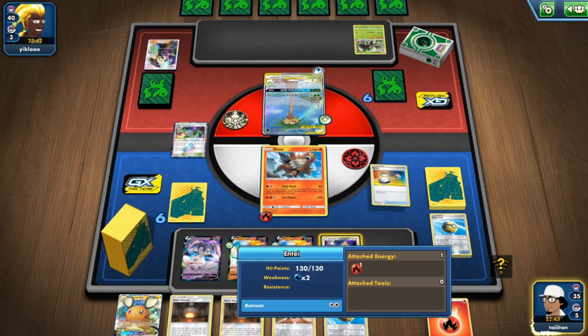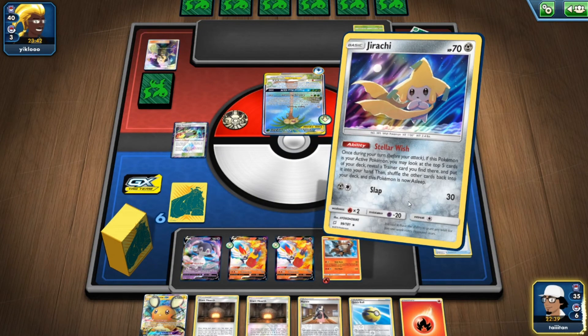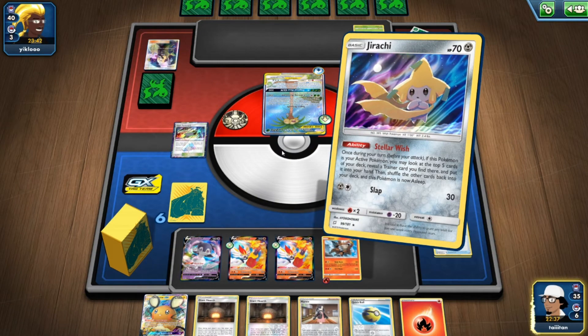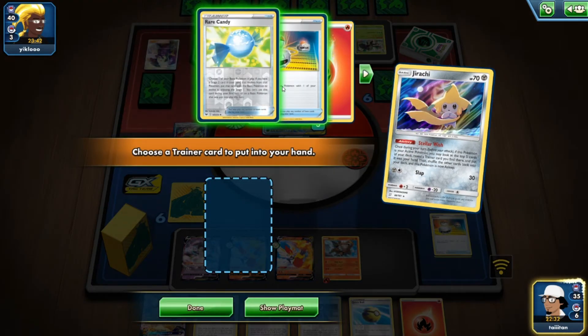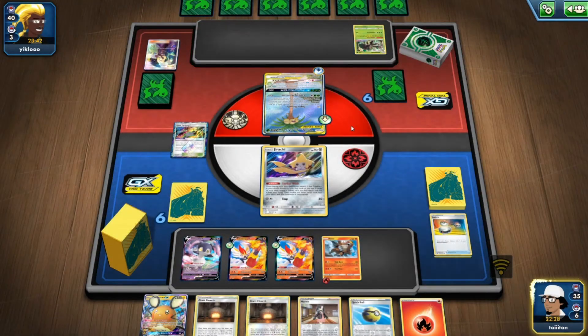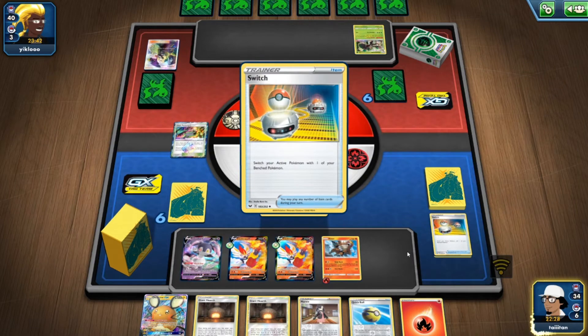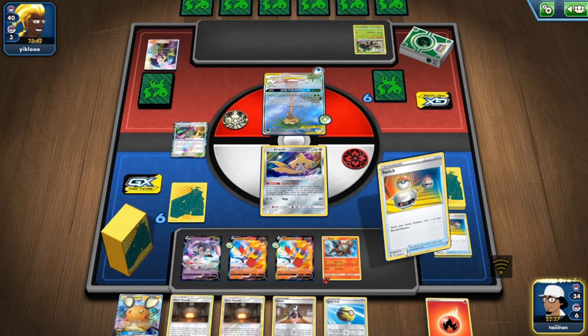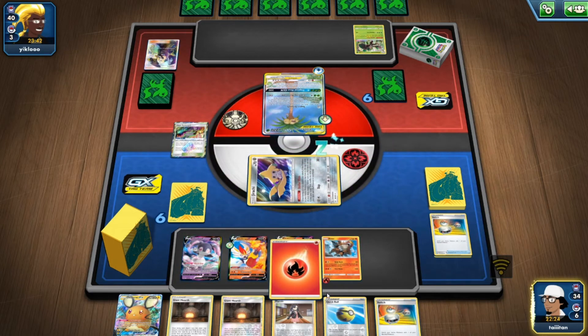Switch — come on Jirachi, get me a Welder! Give me a Welder... switching into Rare Candy, that's not good. Guess Switch if anything then. At least this way I get a nice little chip damage on Cinderace/Entei.